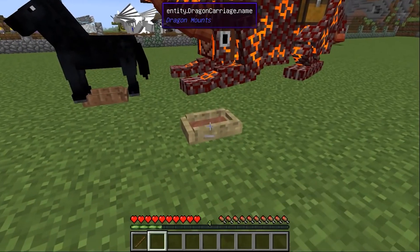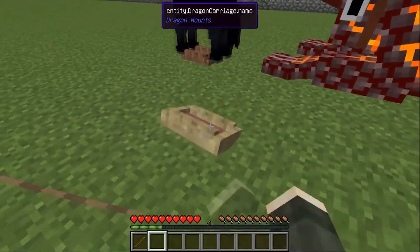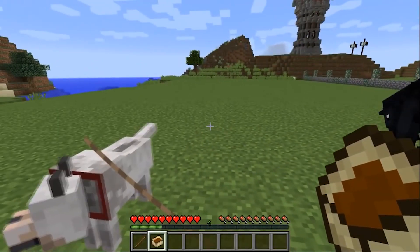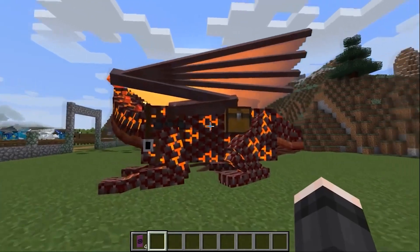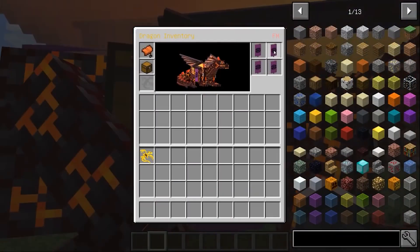It is better to pull mobs out of the body with a leash, especially since when trying to destroy it under the mob, there is a risk of accidentally hitting your trophy animal. When you've pulled out your valuable cargo, you can safely break the bodywork — it will not break; it will fall out as a whole object.